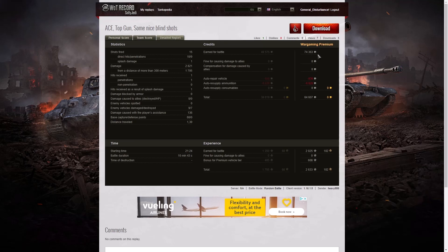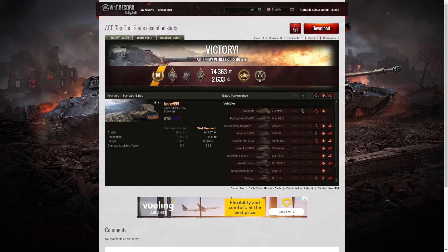74,363 credits for the game, and after repair and ammunition costs, 64,607 credits profit. 2,025 XP, plus 608 for this being a premium vehicle, giving 2,633 experience points altogether. Now let's have a look at the armour on this thing.